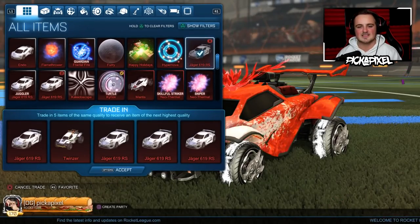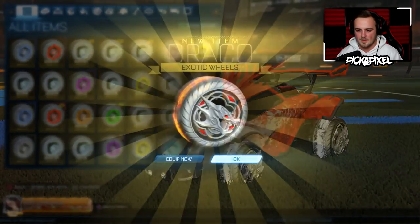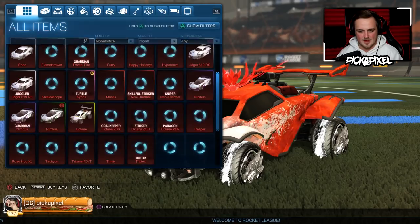Can we get ourselves a painted Infinium, Draco, or Zomba? Normal Draco. Final trade-up, I believe.